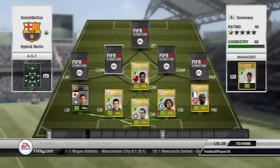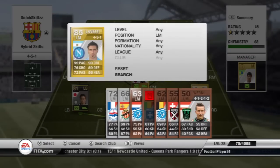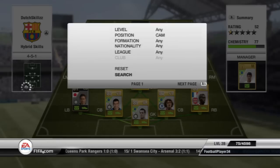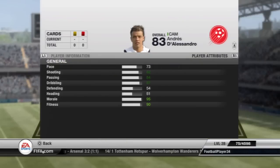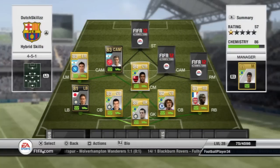For left mid we have Levecci, who has 92 pace and 90 dribbling, and also 5-star skills. The first CAM is Informed D'Alessandro — again a 5-star skiller, just like Levecci and Ronaldinho. He has 82 shooting, 84 passing, and 87 dribbling, so he's also pretty good.